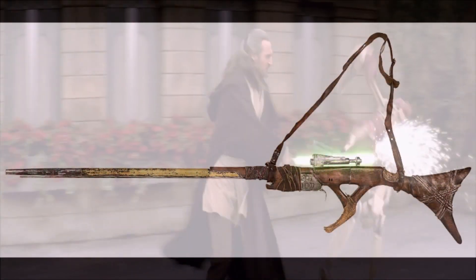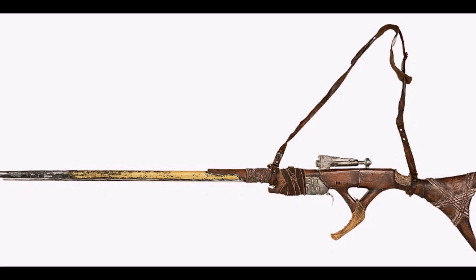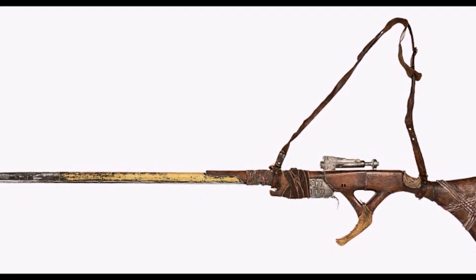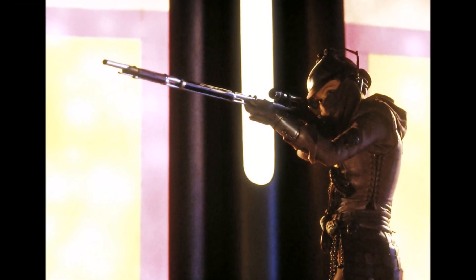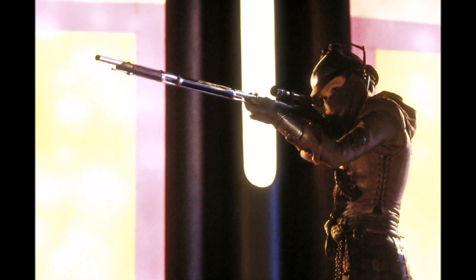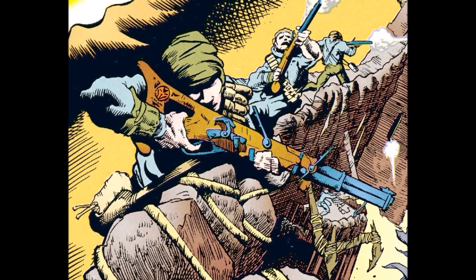Let's begin with the weapon known as Slug Throwers, which were armaments that fired solid projectiles much like a bullet rather than energy blaster bolts. Effectively, they were equivalent to guns in our modern world, which fired solid bullets rather than energy beams. And these proved to be surprisingly effective against Jedi for a few different reasons, despite them actually being not as advanced as a blaster. When Jedi deflect blaster bolts, they are able to do so rather well based on the nature of their use of the energy.